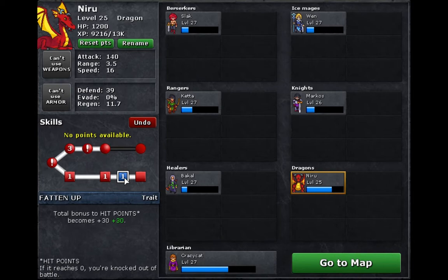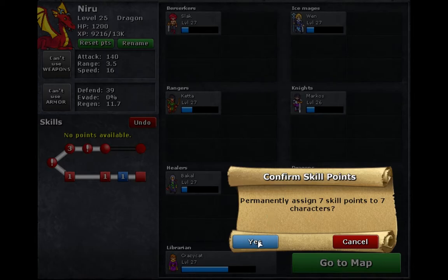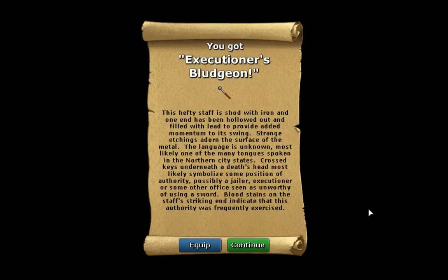Fatten up total bonus to hit points — if it reaches zero you are knocked out of the battle. You got the Executioner's Bludgeon: this hefty staff is shod with iron, and one end has been hollowed out and filled with lead to provide added momentum to its swing. Strange etchings adorn the surface of the metal — the language is unknown, most likely one of the many tongues spoken in the northern city-states. Crossed keys underneath a death's head most likely symbolize some position of authority — possibly a jailer, executioner, or some other office seen as unworthy of using a sword. Bloodstains on the staff indicate that this authority was frequently exercised.